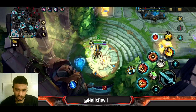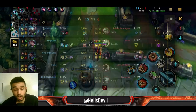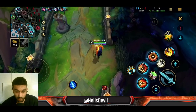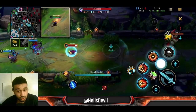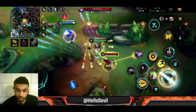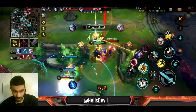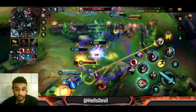An important tip against Ashe: you can get Quicksilver Enchant, which is very powerful against her ultimate — whenever she stuns you, you can cleanse it. Pantheon support is also really good at roaming. Whenever mid lane is fighting I can just use my ultimate to cut off the enemies. As you can see here, they both used Flash but he couldn't escape — they wasted every ability because of my ultimate.